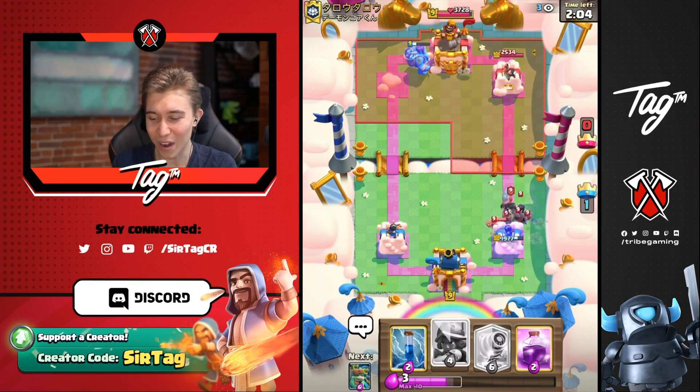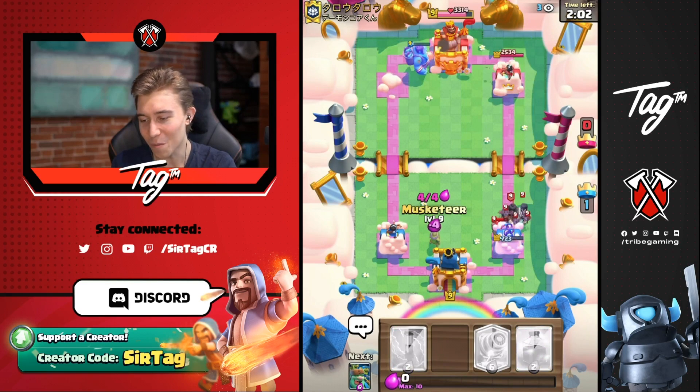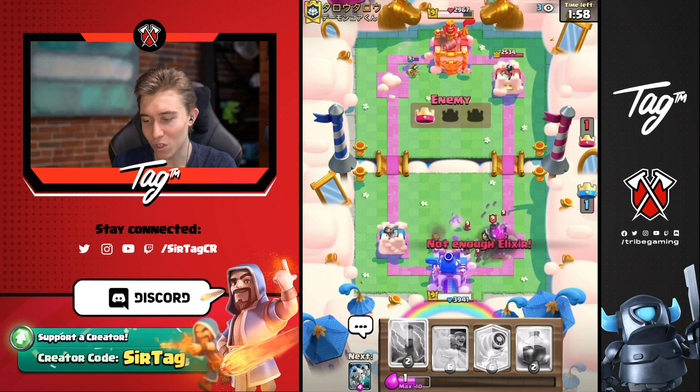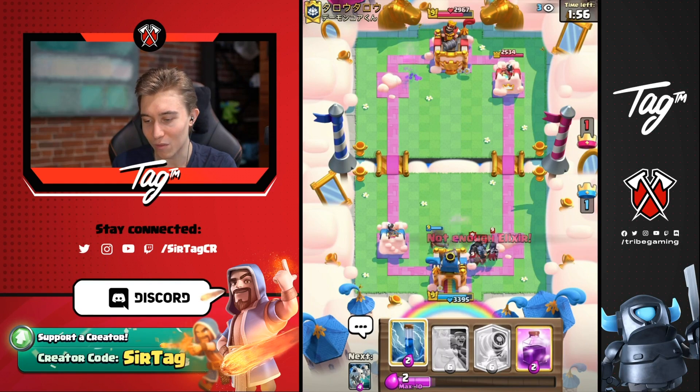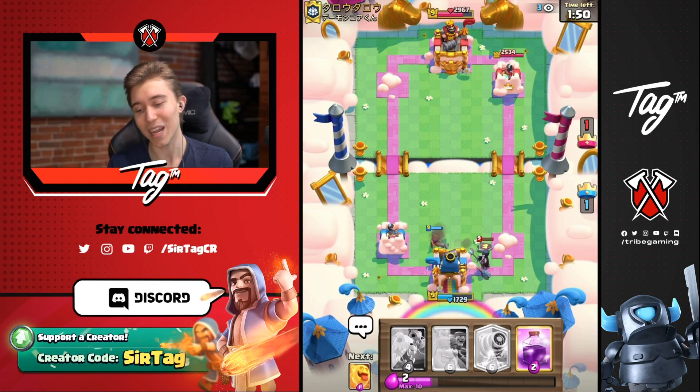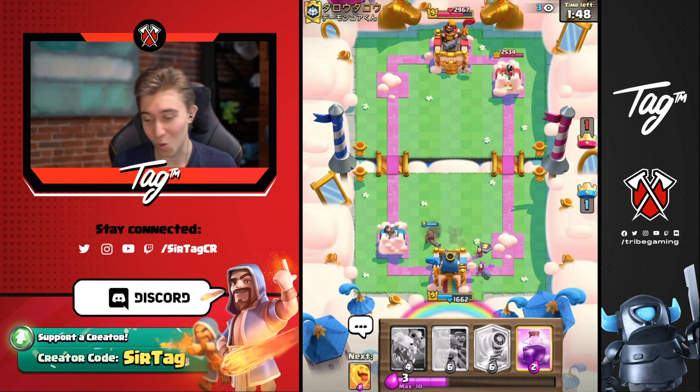As long as I don't get 3-crowned, I'm chilling. I'm going to go for a Musketeer — he'll be able to cripple those Golemites. I'll zap to eliminate the bats if he spawns more. He's got a lot of damage on our king tower but we're going to be pressuring his king tower at the same time.